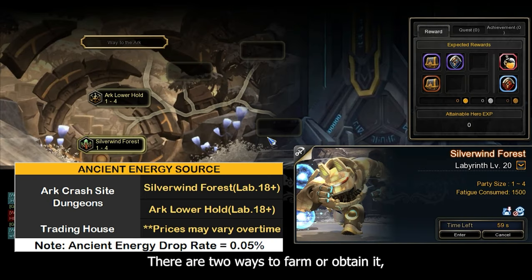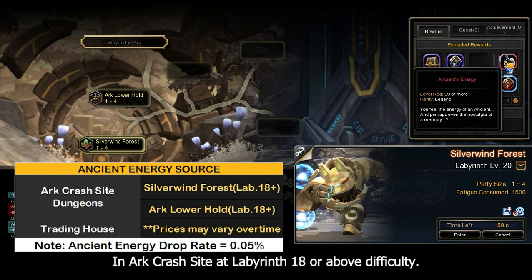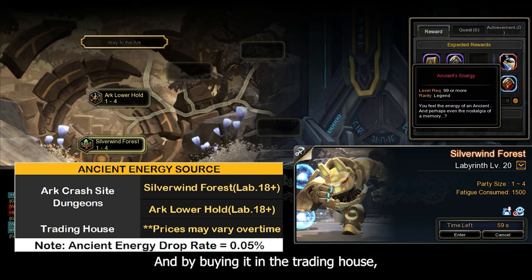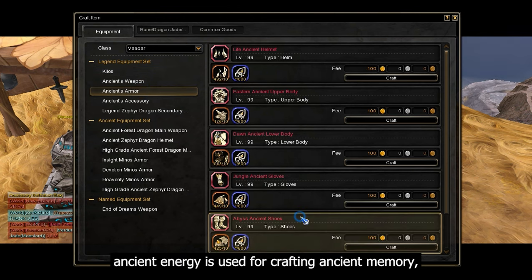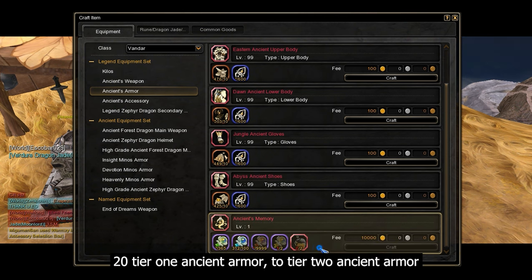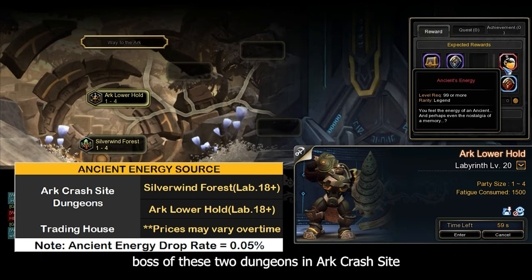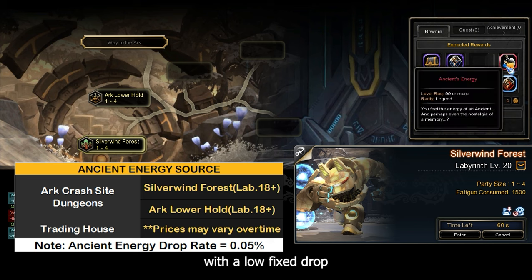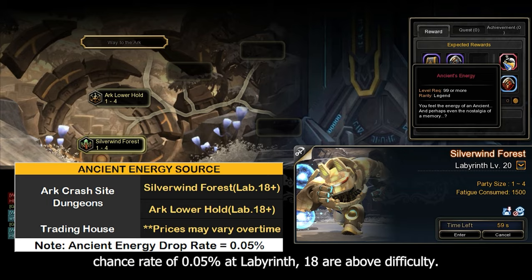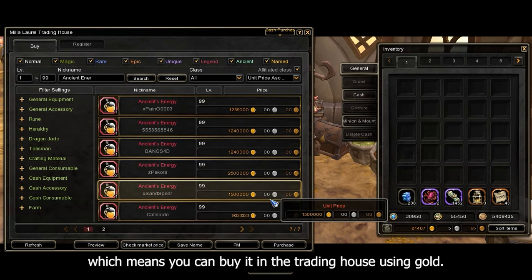For ancient energy, there are two ways to farm or obtain it: doing dungeons in arc crash site at labyrinth 18 or above difficulty, and buying it in the trading house. Ancient energy is used for crafting ancient memory, which is used for evolving a +20 tier 1 ancient armor to tier 2. You can obtain it upon killing the stage boss of two specific dungeons in arc crash site, with a low fixed drop chance of 0.05% at labyrinth 18 or above. Ancient energy is tradable, so you can also buy it in the trading house using gold.